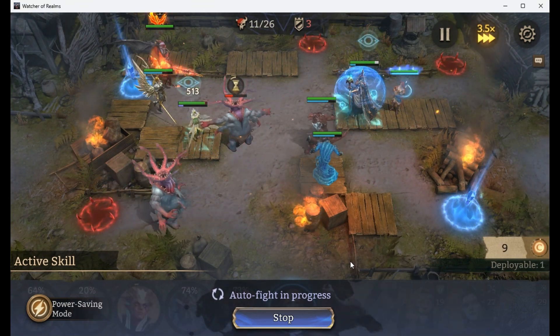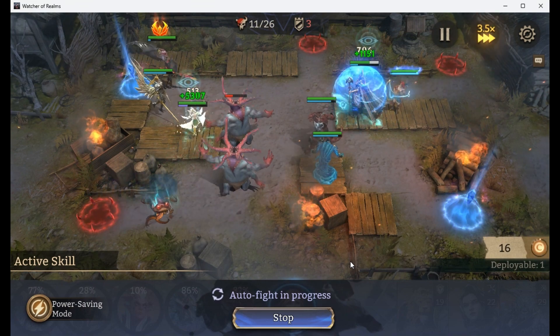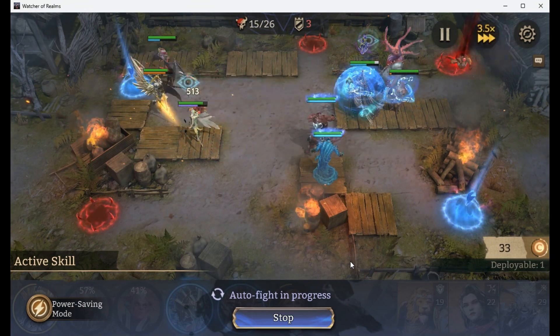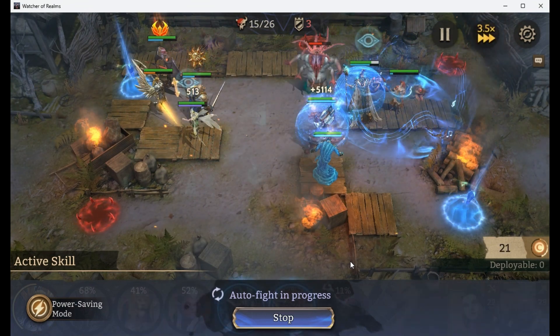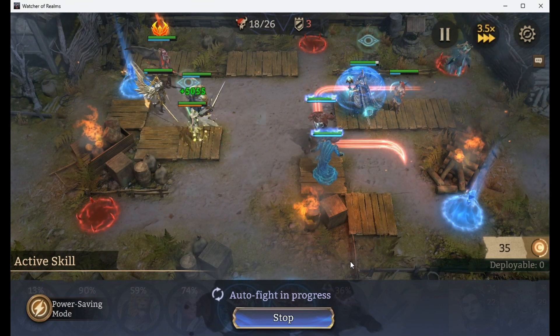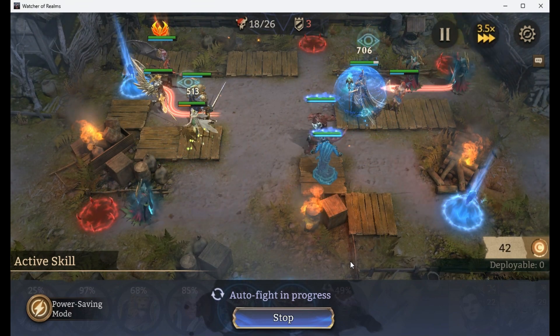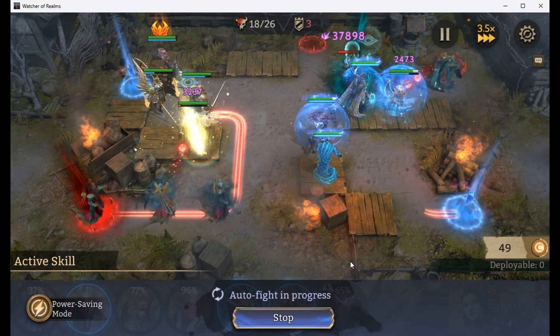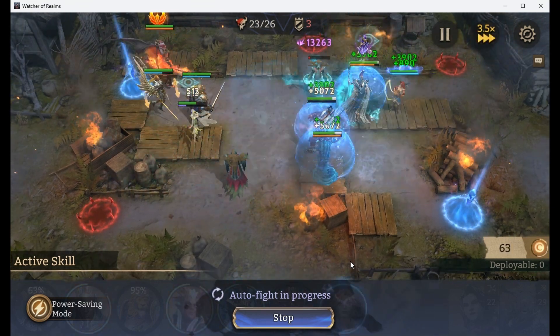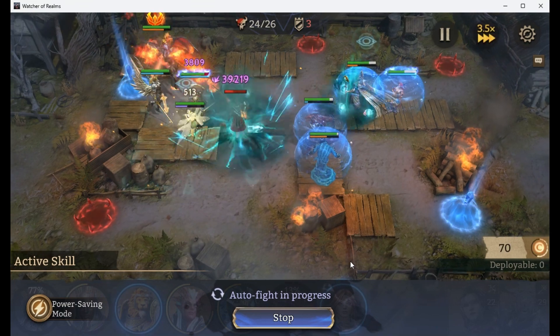That tile allows certain enemies on this stage to then be damaged, because without somebody standing on that tile, those enemies still have a buff going toward you where none of your team can do any damage until they touch somebody. I also have my Salazar there cutting off that lane so most of the enemies get stuck on Salazar and then my Comet can clean up.